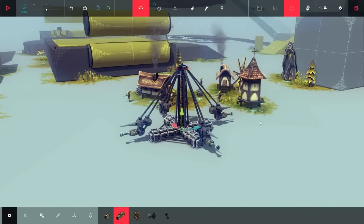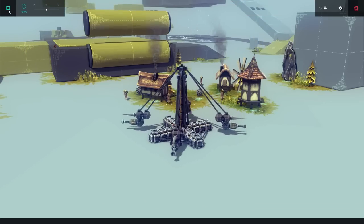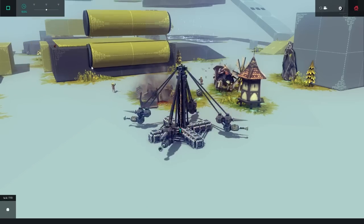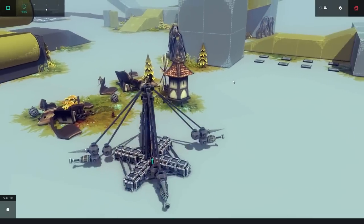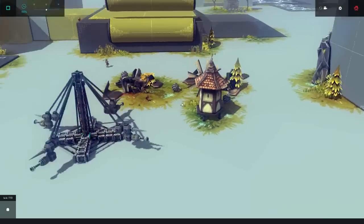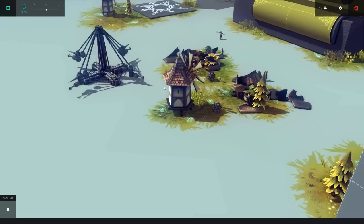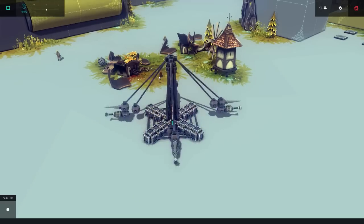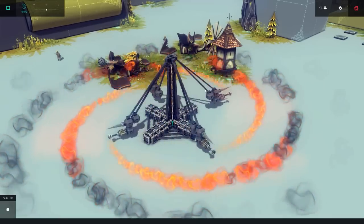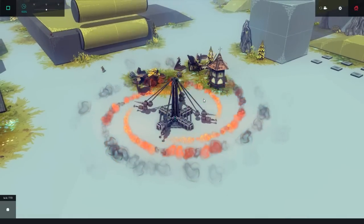Introducing our fourth useless creation. This here is the Pyromed, uploaded by NeoNexus. Let's check it out. Oh my god. The farmers are destroying their own houses out of fear. They're like, stuff that, man — if anyone's destroying my village, it's gonna be me, not this Pyromed thing. How does this thing actually work? How do we get the flamethrowers working again? Oh yes, there it goes. That is freaking awesome. But absolutely freaking useless.